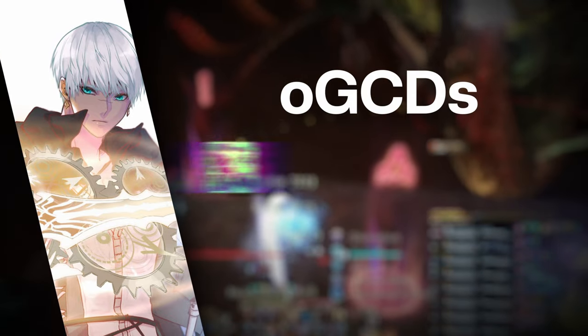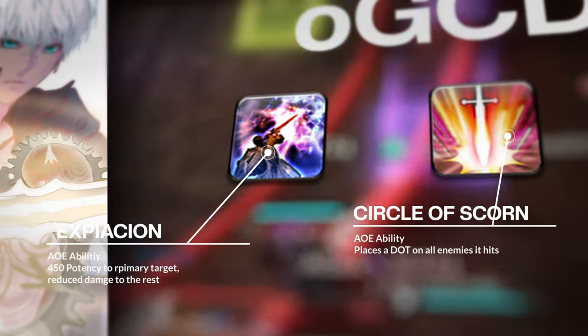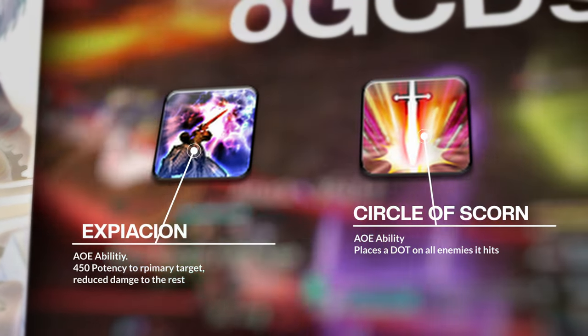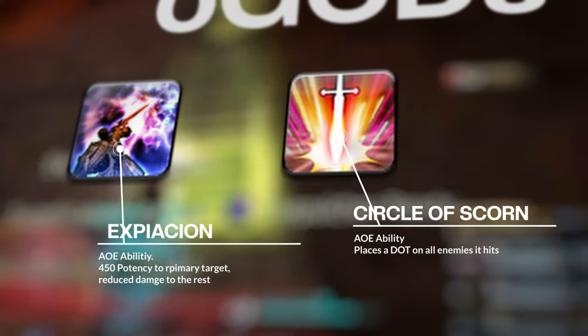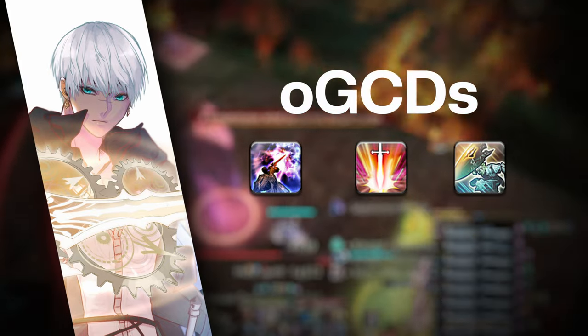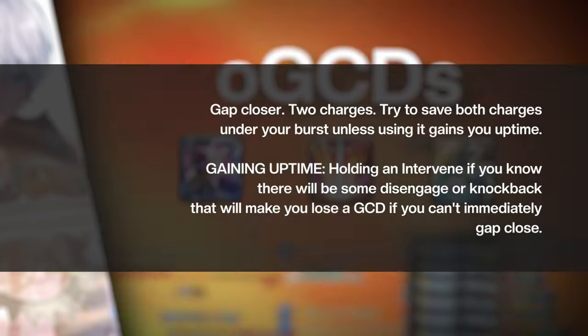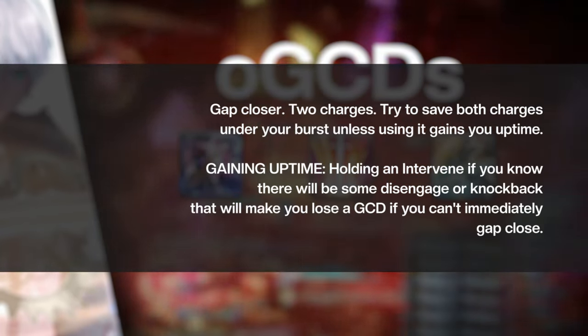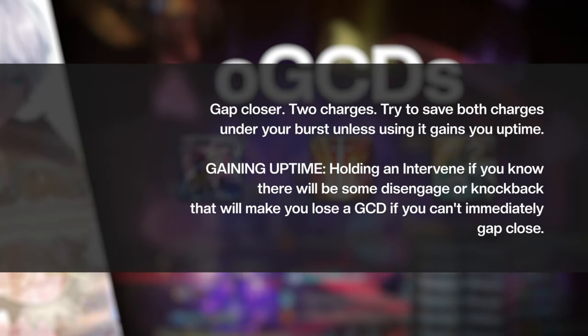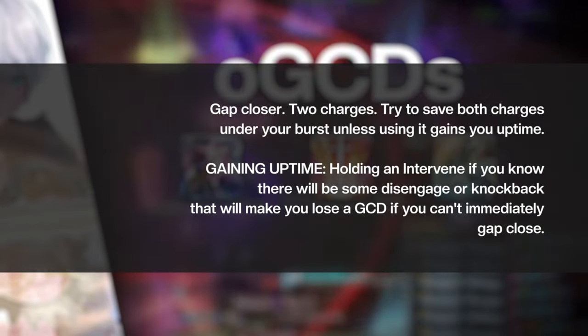OGCDs: Expiacion and Circle of Scorn are AoE abilities. Expiacion is a 450 potency hit to the primary target and reduced damage to the rest. Circle of Scorn places a DoT on all enemies it hits. Be sure to use both of these abilities on cooldown. Intervene is your gap closer and you have two charges of it. Try to save both charges for your burst unless you are trying to gain uptime — meaning hold an Intervene if you know there will be a disengage or knockback that will make you lose a GCD.